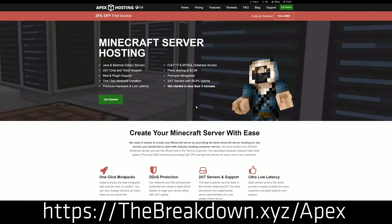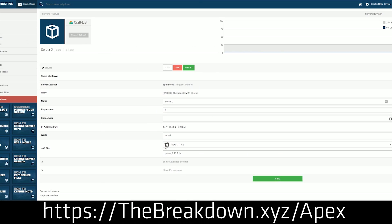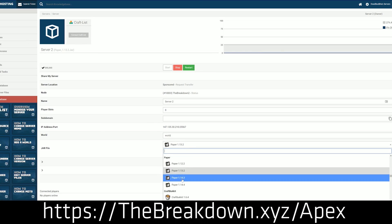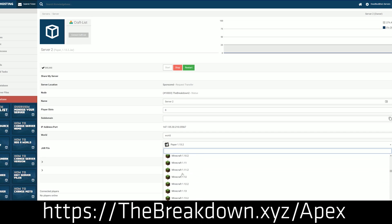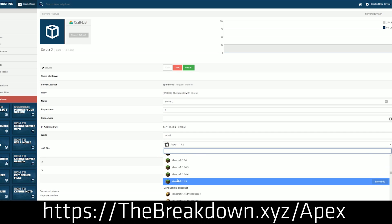First and foremost, a word from our sponsor Apex Minecraft Hosting. You can go to the first link down below, thebreakdown.xyz/apex, to get more RAM on your server very quickly and easily. If you have an Apex server and want to increase RAM, all you have to do is contact their support and they will increase the RAM and switch your plan to one with more RAM. We actually host our own server, play.breakdowncraft.com, on them.